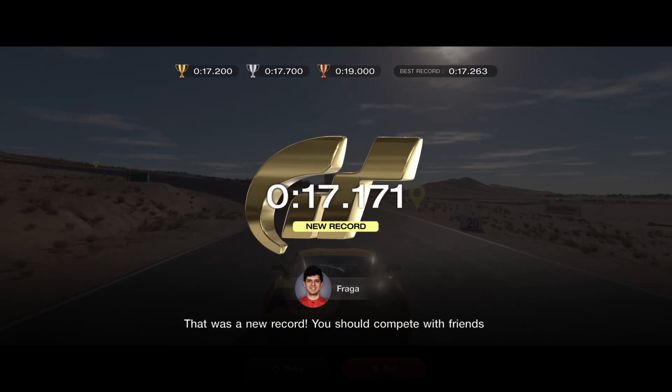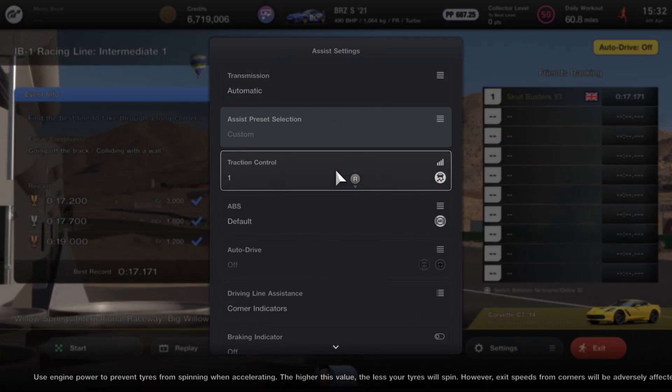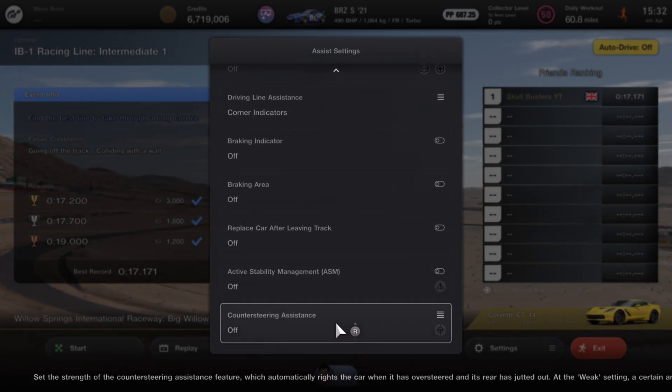It does say traction control one in the settings, but that's just standard for me — it was actually traction control two. If this guide helps, don't forget to like, don't forget to subscribe. Thanks for watching and I'll see you next time.